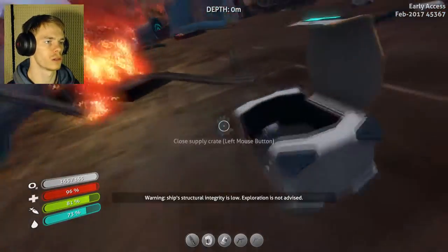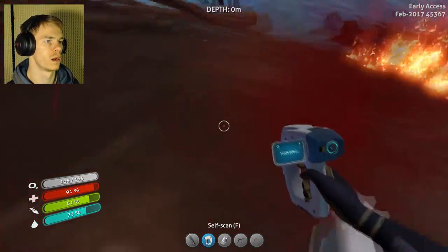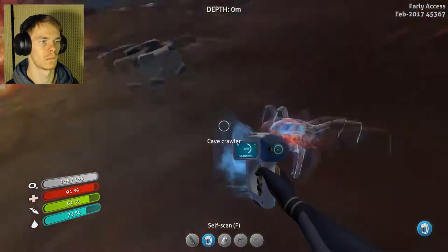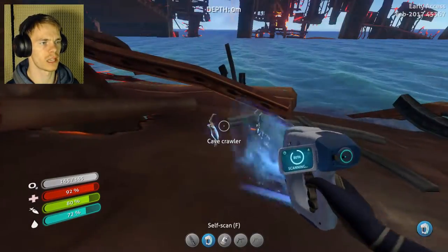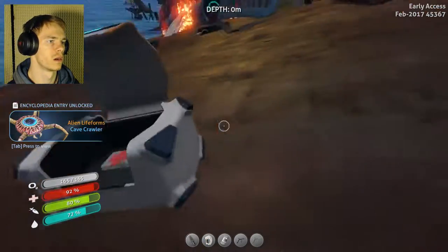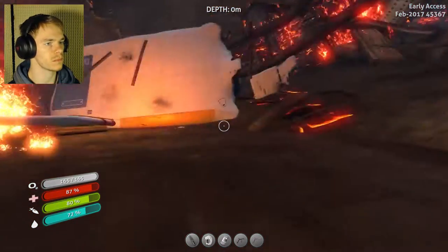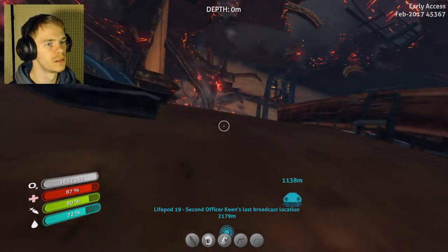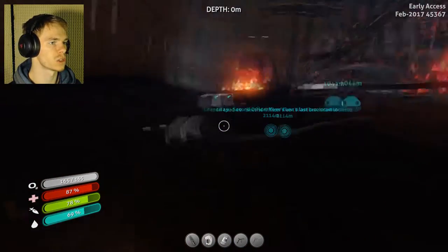Ship's integrity is low. Come on, get the cave roller. Got it. Get out of here. Oh, I could definitely use that. Thank you. Ow, that hurt. Okie doke. Run! Oh, I probably need a fire extinguisher. Fortunately, there's one right there. How about that?